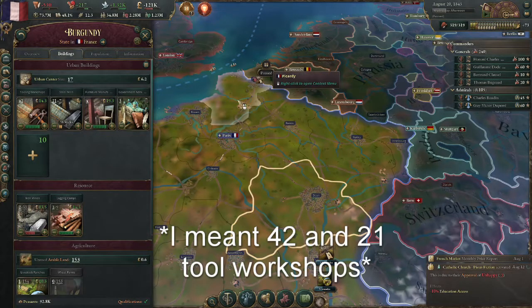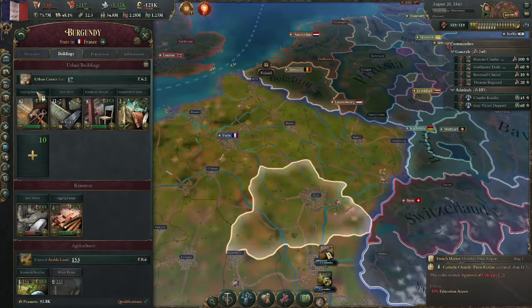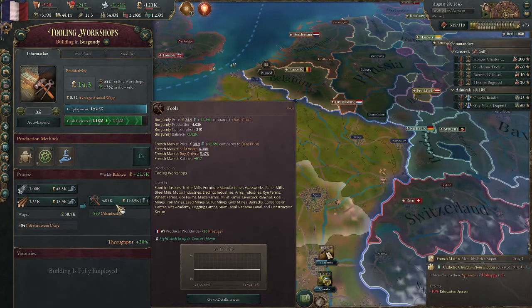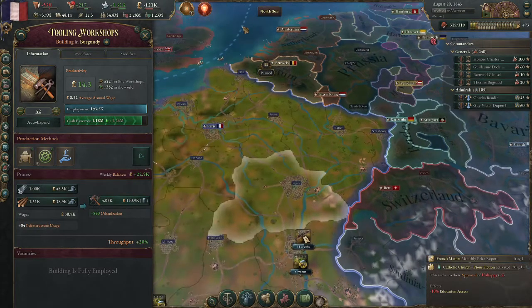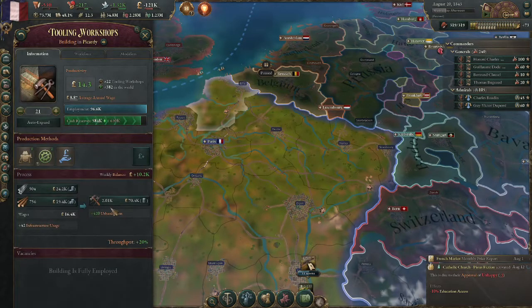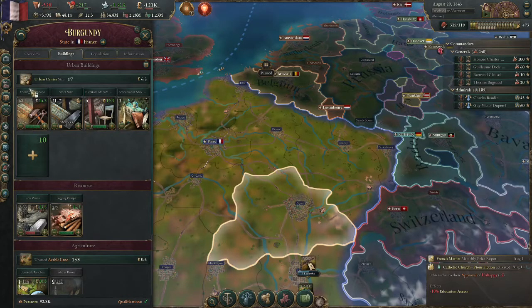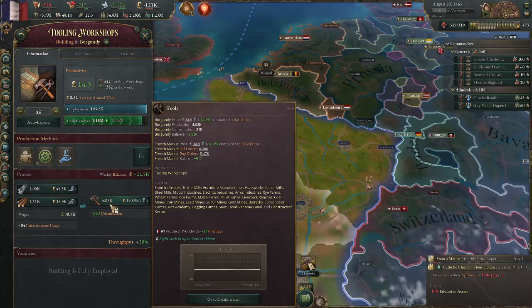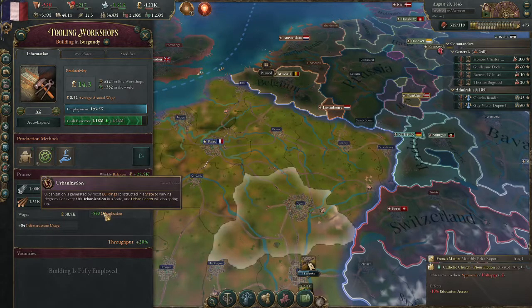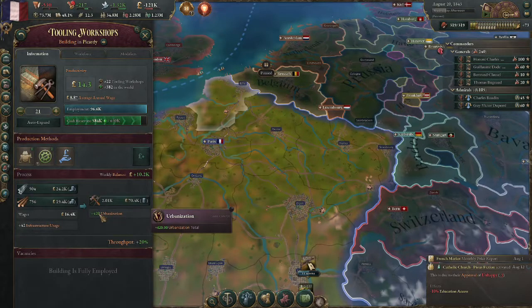I built 42 workshops in one location and 42 in another. The 42 produces 4.03 tools with 20% throughput, while the split produces 2.01 — that is exactly half. The 0.01 difference is nothing — 10 tools is essentially nothing.